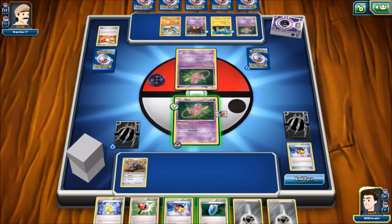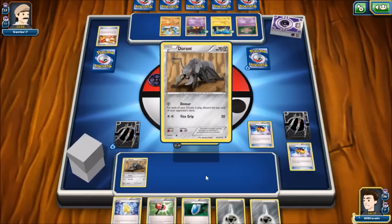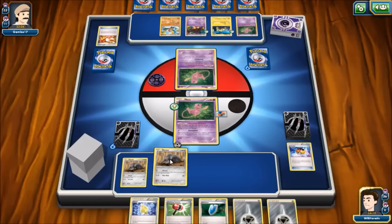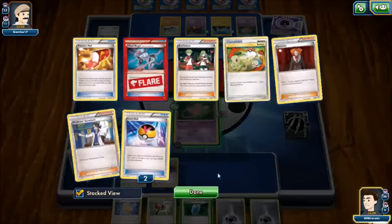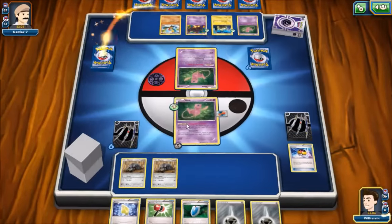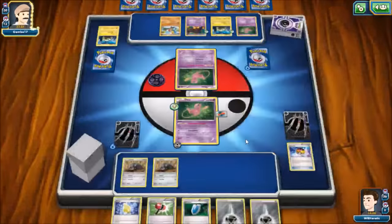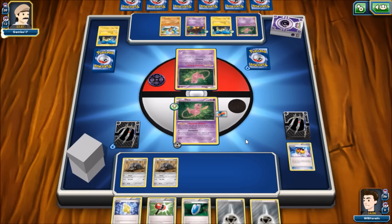We pull a couple of Durants out of the deck to start, then Devour for two cards — but instead of hitting resources we're fueling his Night Marchers. He's got three marchers in his discard, which is all he'll ever need to take out Mew. Durant is a little beefier — Joltik would need four and Pumpkaboo would need five before damage modifiers, due to Durant's Psychic resistance.